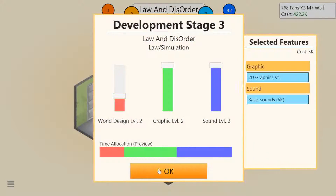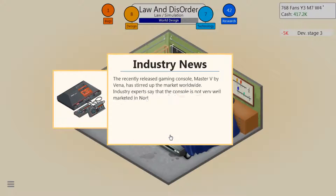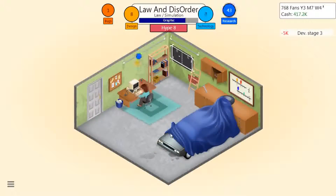World design - probably go down a bit. Oh nice - Master V by Vena. Nice going, epic gamer 095, also known as me. Obviously, so you know about gamer095 if you're watching this video.